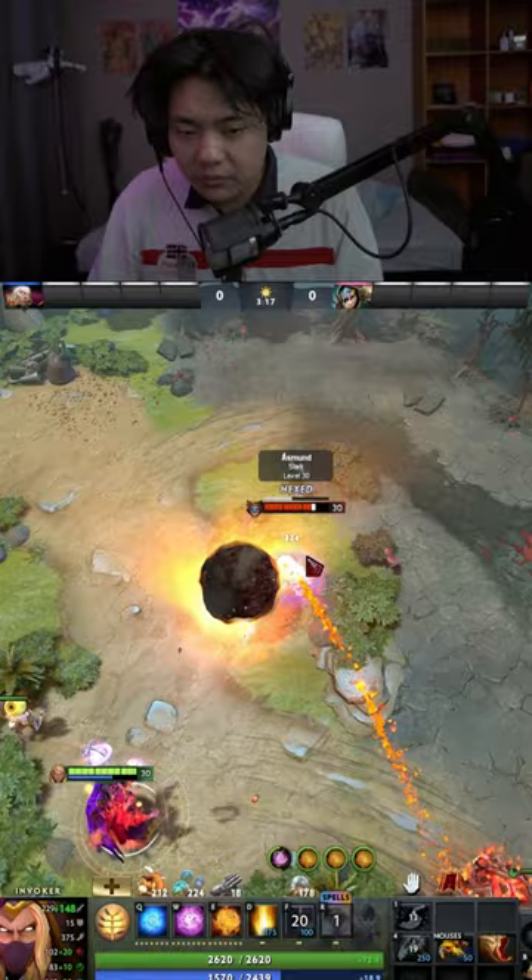After you use Meteor and Blast, use Cold Snap and then Sun Strike. This combo can deal about 3k damage.